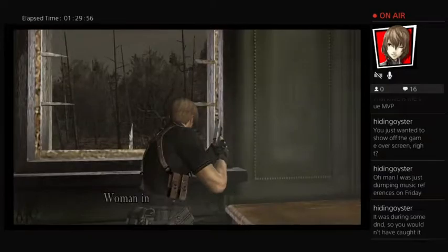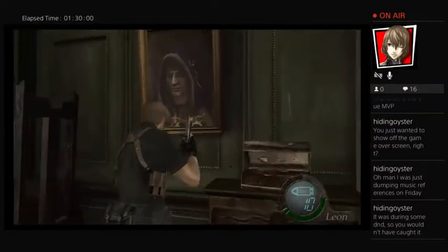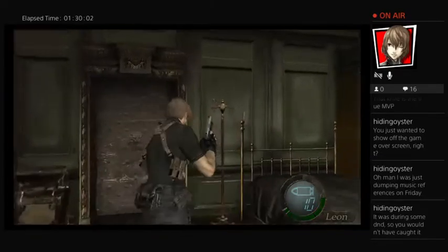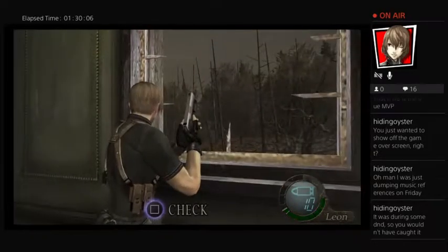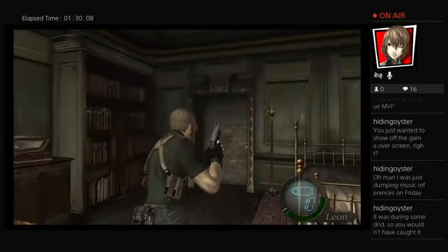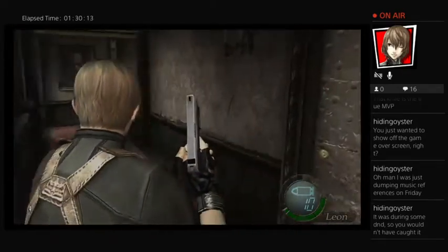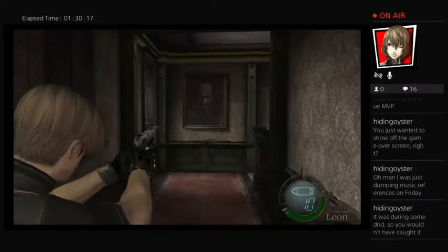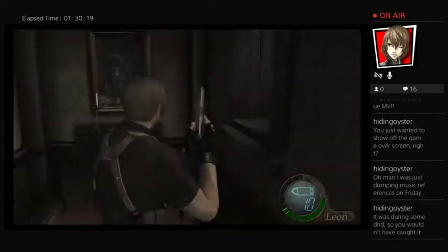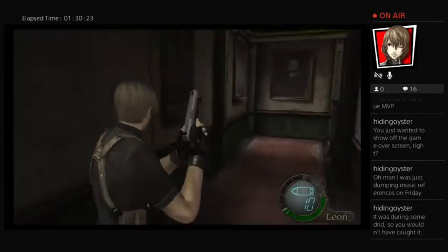However, it is actually really important to the plot - that's completely missable, but it's pretty important. It doesn't make any sense, but it's pretty important. Anyways, so we're in the house now. I've always thought of this as Mr. Cheevy's house here, despite the fact that he has a giant portrait of himself in here and like several portraits of Saddler, which is a bit ridiculous.